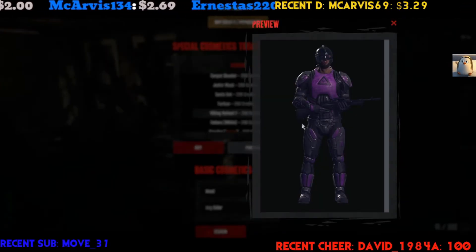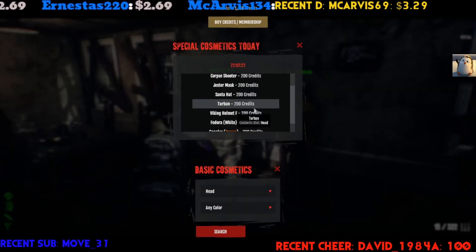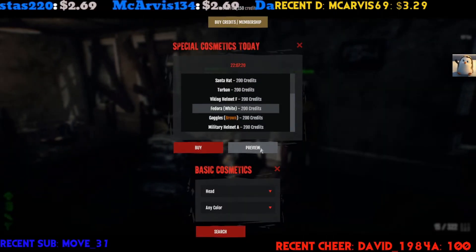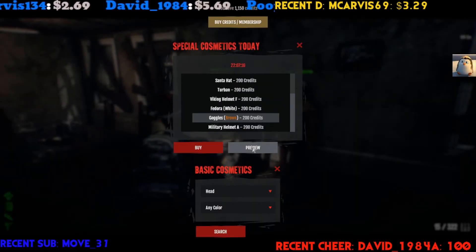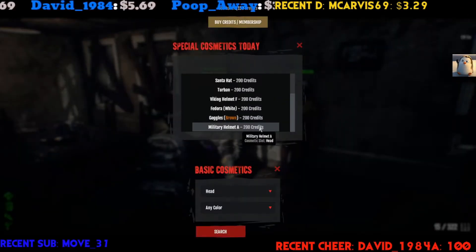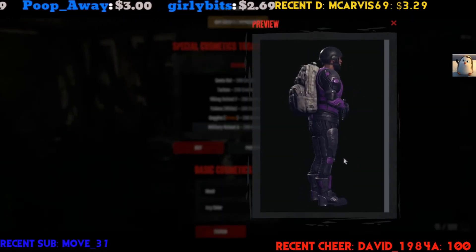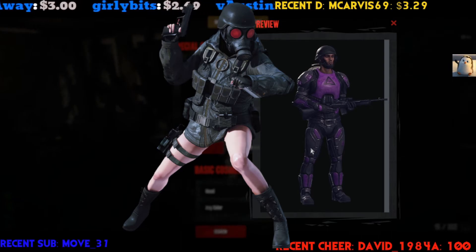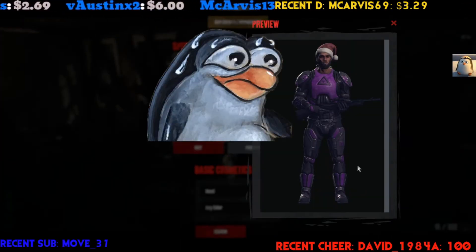Nice Viking helmet — cool. Fedora, of course it would make its glorious return. Goggles — bleh. And a military helmet — not bad, that can also work as like a Hunk helmet. The biggest thing right now is the Santa hat.